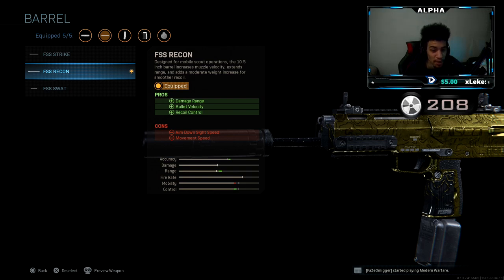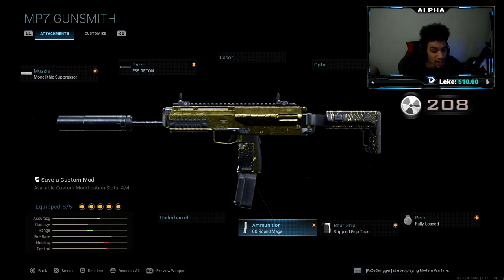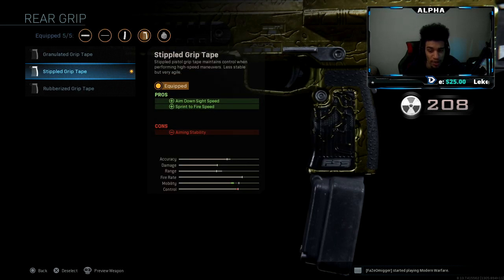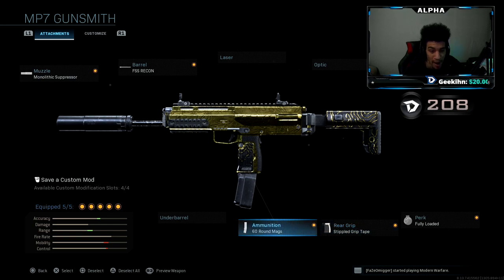Aim down sight speed is going down. The 60-round mag speaks for itself — I want more ammunition, though ADS speed takes another hit. Simple grip tape is going to be your best friend with SMGs. So the full class setup is: fully loaded, simple grip tape, 60-round mag, FSS recon barrel, and monolithic suppressor.